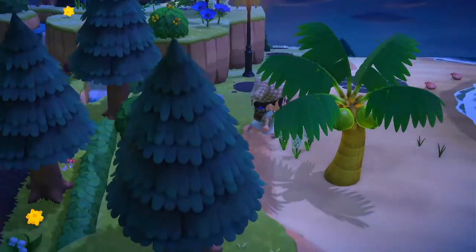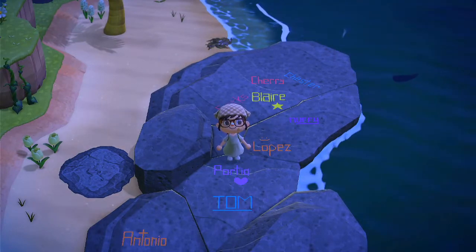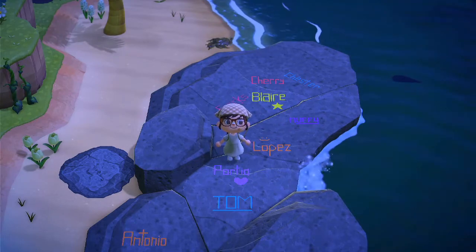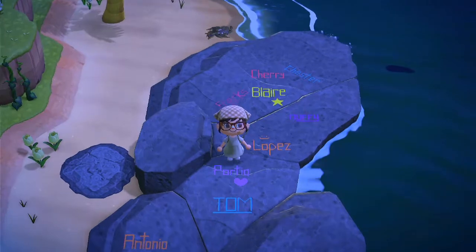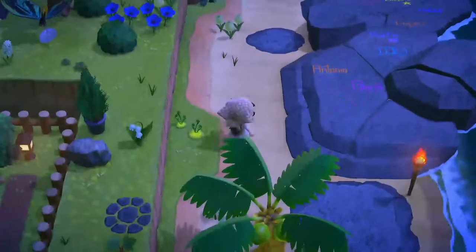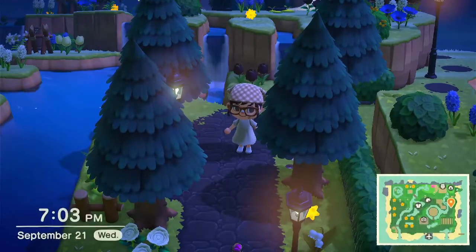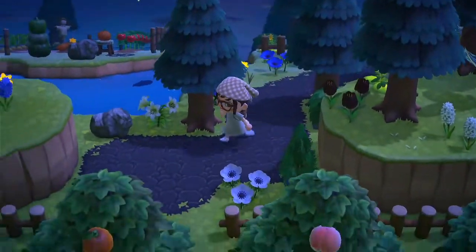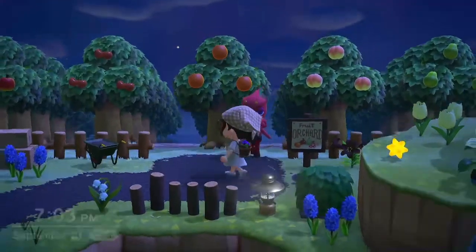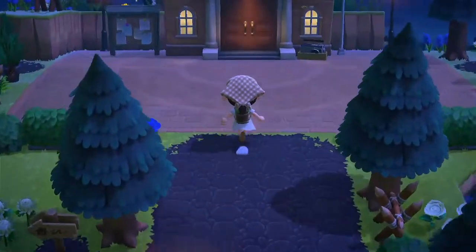I completely forget who I got this idea from — I think I saw it on Pinterest. I created designs to make it look like my villagers wrote their names in chalk on this rock, and I think it is so freaking cute. I just love it so much. If we go back up here and take this little path all the way down, I have a little orchard — it does look cute viewed from the front. Oh, and there's Flick! The path leads back around up to Residence Services.